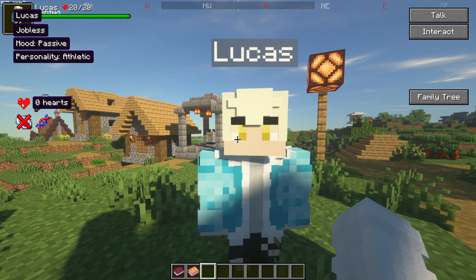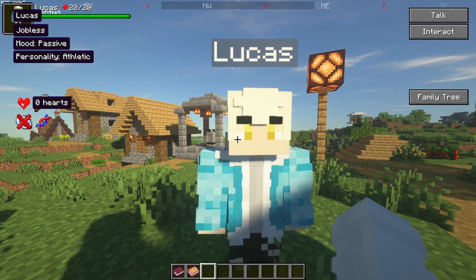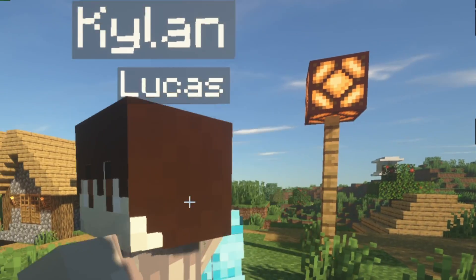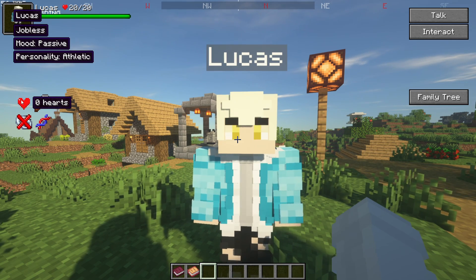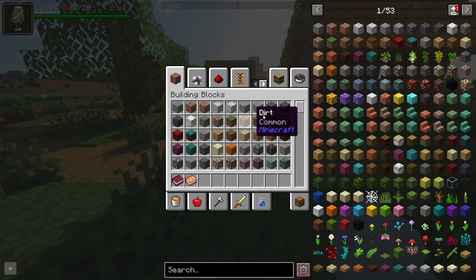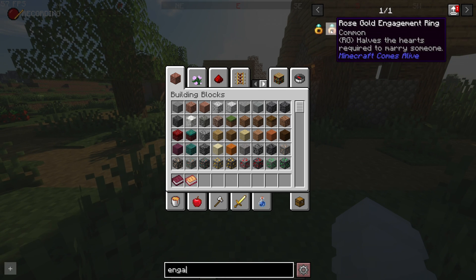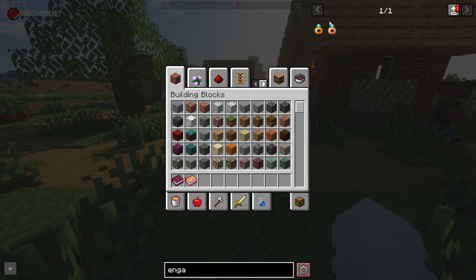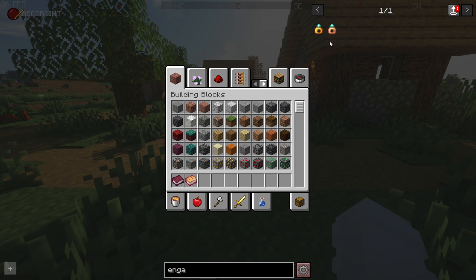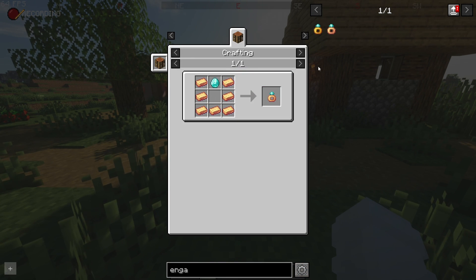The hearts number tells you basically how much a villager likes you. You can marry somebody in this game. To make an engagement ring, there's rose gold and regular gold versions. You can't get rose gold yet because it hasn't been implemented to spawn in the world — they're working on it.